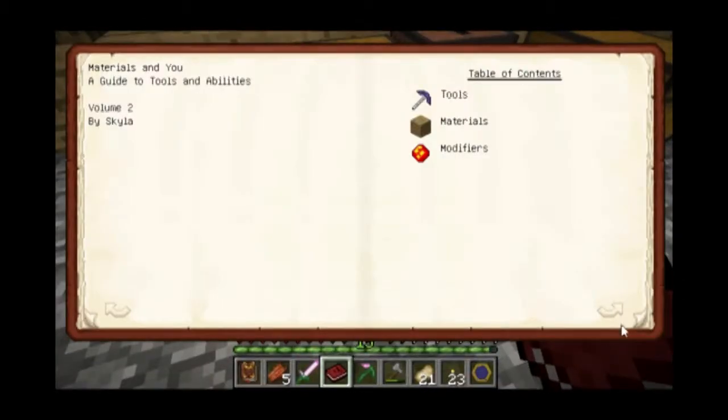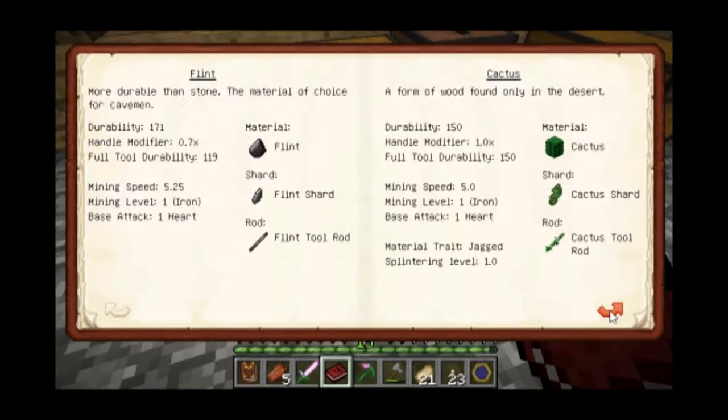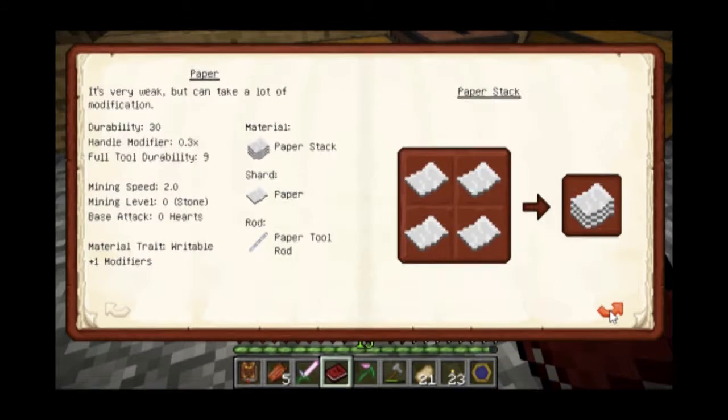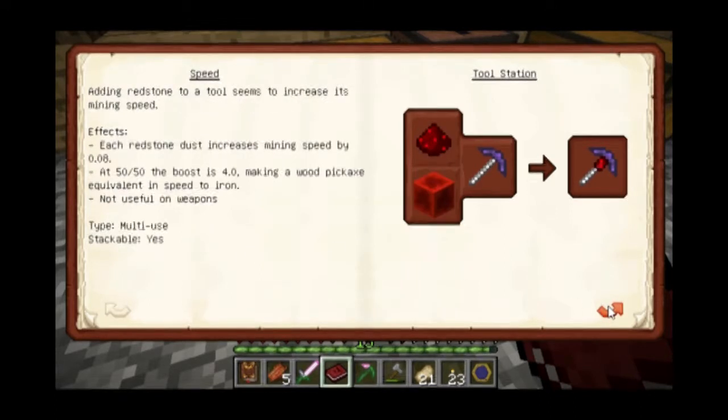You know, I made all this stuff. What is it that I need to add to these that I'm looking for? Redstone gives me increased mining speed.